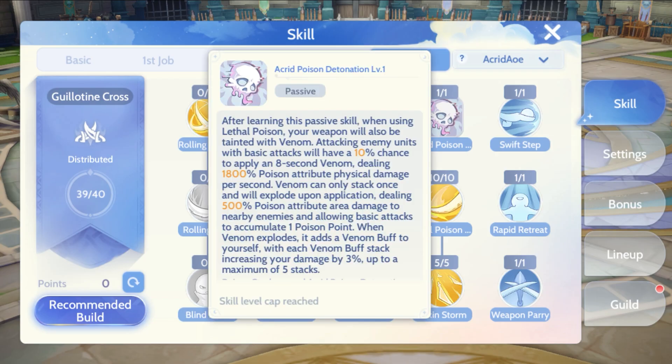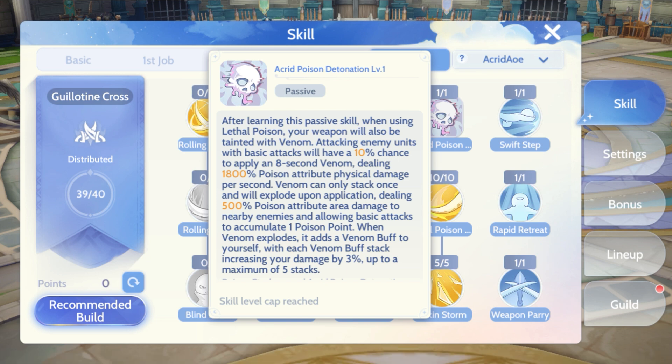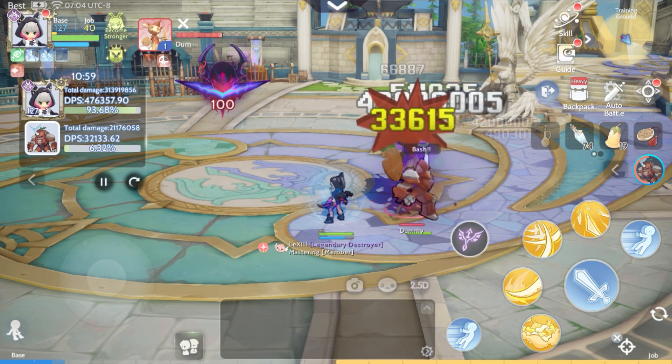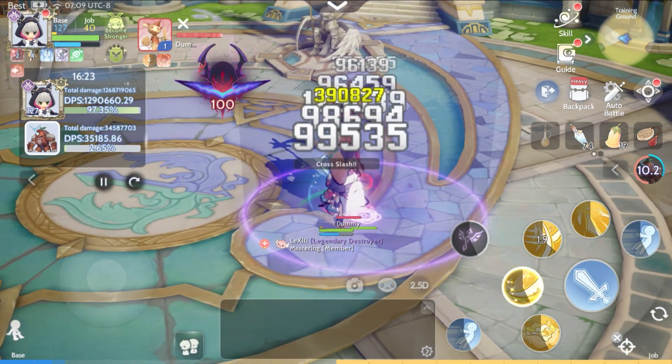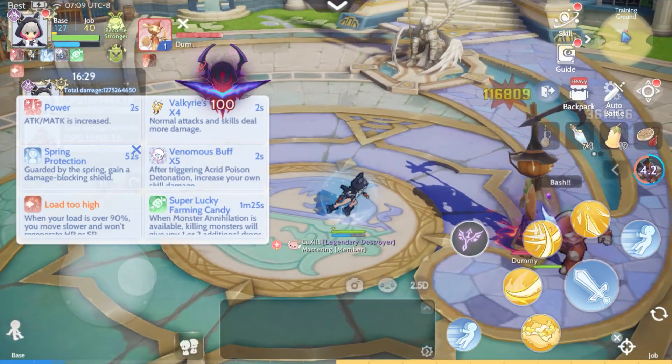Now let's get back to the main topic of the video, which is the first skill: Acrid Poison Detonation. By activating it, your weapon will be tainted with venom and basic attacks will have a 10% chance to apply an 8-second venom dealing 1800% poison attribute damage per second. The venom can only stack once and will explode, unlike the poison stack that can stack up to 10 times. It will also give 500% poison AoE damage, allowing basic attacks to accumulate one poison. When the venom explodes, it adds a venom buff to yourself, and with each venom buff stack your damage increases by 3%, up to a maximum of five stacks.